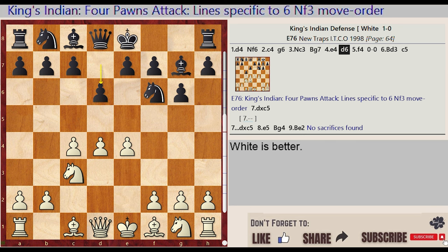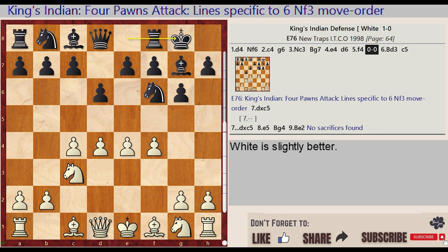D7-D6, F2-F4, castling kingside, Bishop F1-D3.